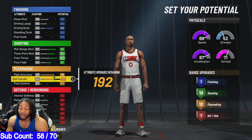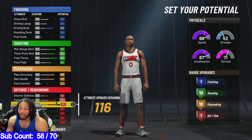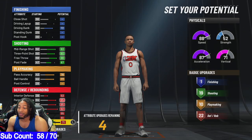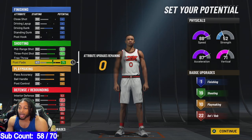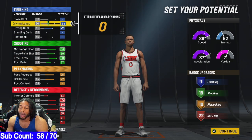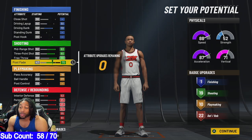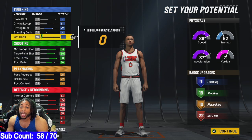Pass accuracy, we're going to put that all the way up to the top. Ball handling, we're putting that all the way up to the top. Interior defense to the top. Now you can just max out the rest of these joints because really you don't have anything left. Now you got four points left, and that's why I put them in post control.